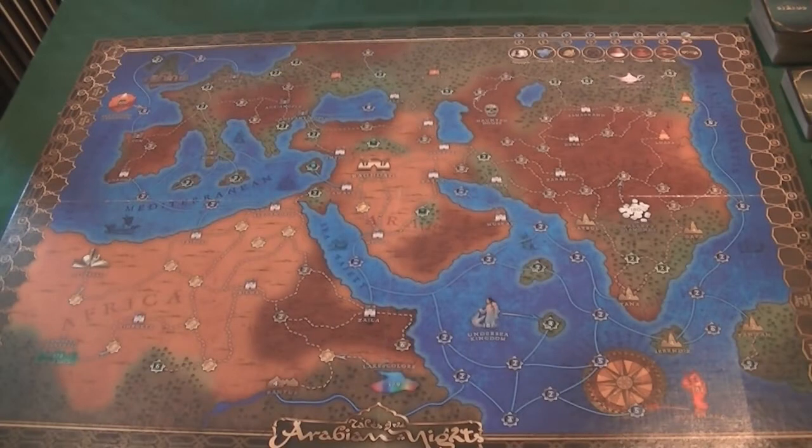Here we have the board laid out. I haven't actually put anything on the board in terms of player pieces yet, but we'll go through it and I'll show you where on the board things should go. The first port of call will be to take a player board — they're really beautifully made. Everything about this game has the highest possible production. Then you pick a character.